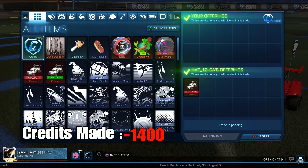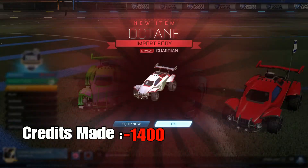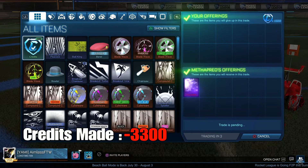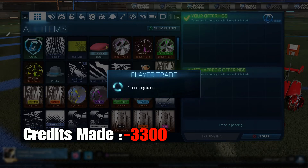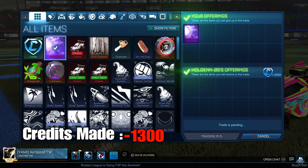Here I bought a Crimson Octane for 1400 credits — that's 100 below the minimum price at the time of making the video — and it was certified, which is always a bonus. Here's the Interstellar I bought, pretty sure for 1900 credits, which was about 100 under minimum price. It's quite a lot of credits, but it was worth it because I sold it for 100 more than I bought for.